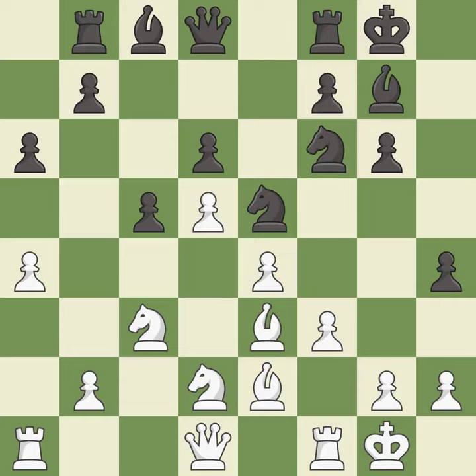Castling to the same side of the board as the opponent avoids some of the attacking associated with opposite-side castling — it is best. Only one move worked there, and this wasn't it — it is a mistake. White had an advantage, but now the game is close to equal — it is a miss.